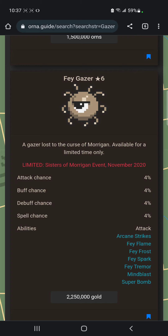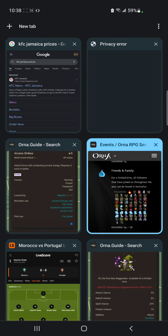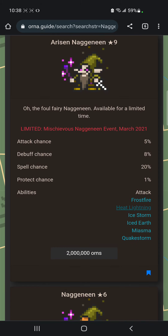Next up we have the Fey Gazer. I don't find him useful for anything in particular, but he does have a few skills and some debuffs, so he isn't the worst. Next we have the Naganines — Heat Lightning is one of the interesting ones. These are all omni spells, so they'll have higher penetration and do multiple status effects, but I don't know where you'd specifically want these.